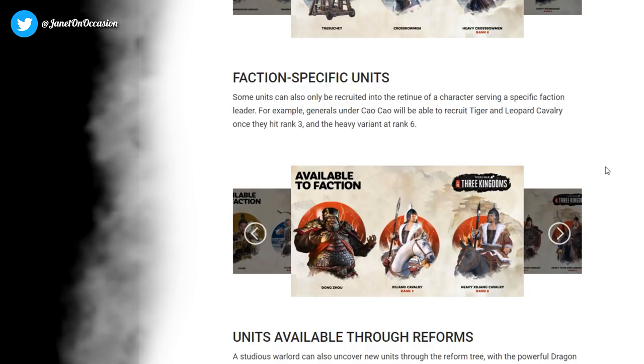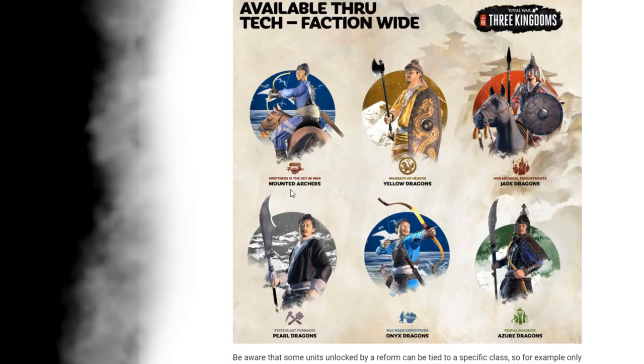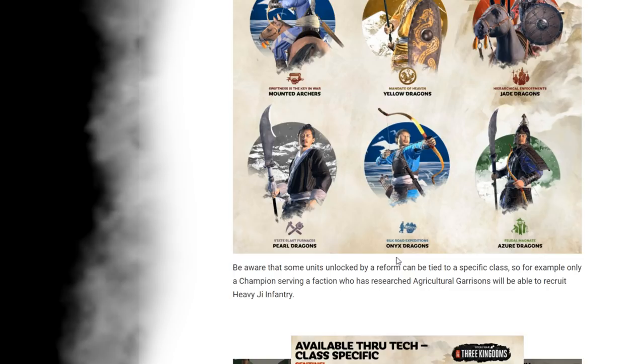Units available through reforms — we're not even done yet. There are even more elite units that you unlock through the tech tree. A studious warlord can uncover new units through the reform tree, with the powerful dragon units being available to recruit into any serving general's retinue once the reform has been completed. Through the mandate of heaven reform you get Yellow Dragons, through hierarchical enfeoffments you get Jade Dragons. You also get Pearl Dragons, Onyx Dragons, and Azure Dragons — a lot of dragon units, all presumably very capable.